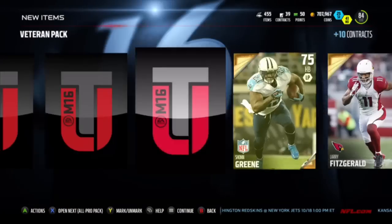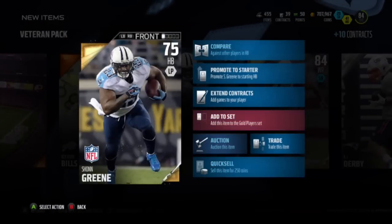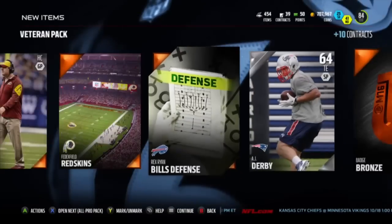Another bronze badge, 84 overall Larry Fitzgerald and a 75 overall free agent - getting some decent gold pulls right here. Just going to put him in the gold player set. Larry Fitz is not bad at all, he goes for a lot.